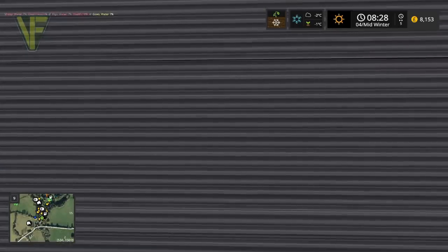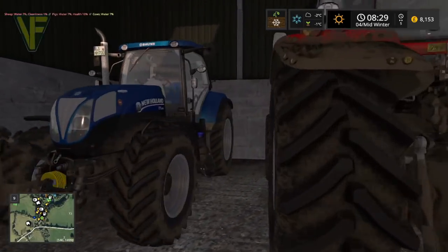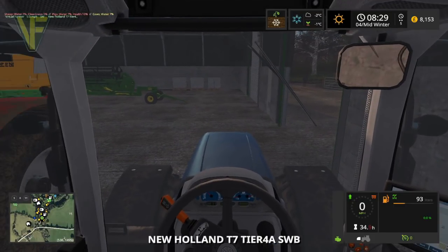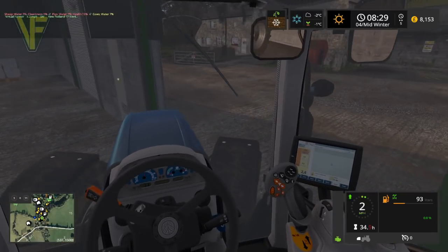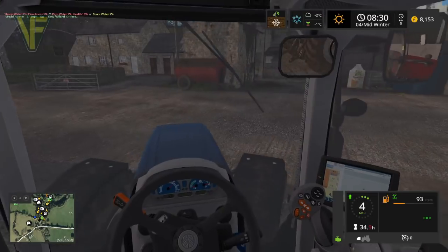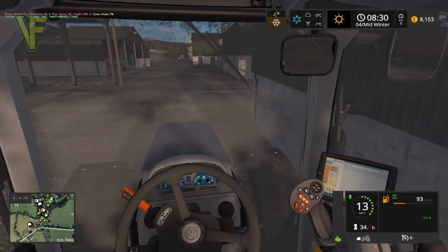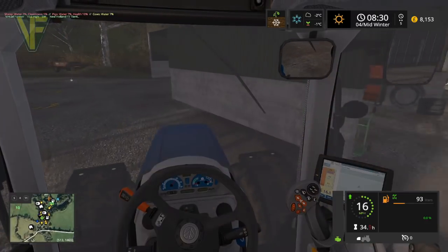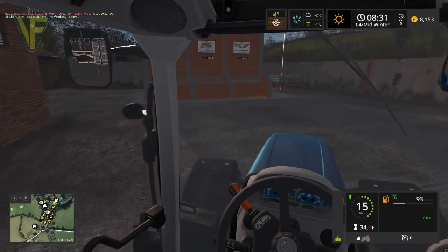We'll go and get our T7 because I want to drive that around for the final time. We are still in the middle of winter - it's day four of winter. It's actually a pretty good day to sell stuff, so we might see if we can sell some bits and pieces as well. But I'm certainly going to start by sorting our animals out, making sure that when we leave the farm they are in a good place.